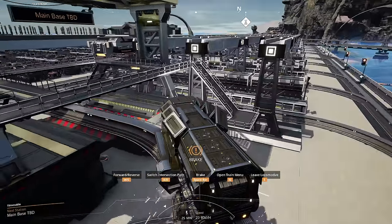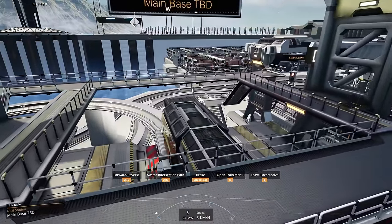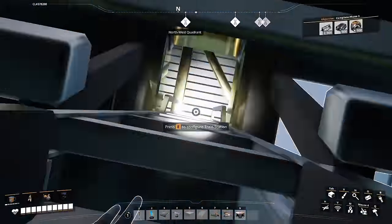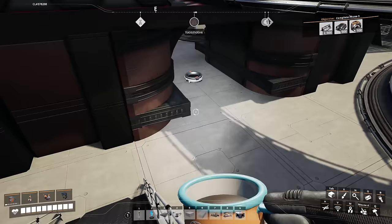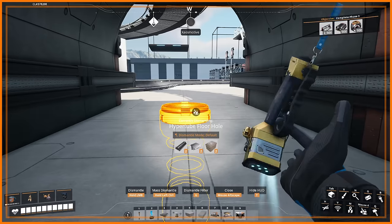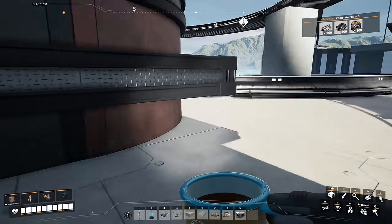All aboard! We can climb up this ladder and make our way down the stairs to where I hope to put my hyper tube to get into the entrance. Oh wait, that means we'll actually have to put a hyper tube entrance on it. There we go, perfect.